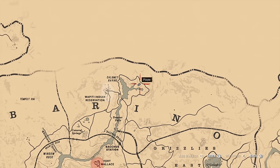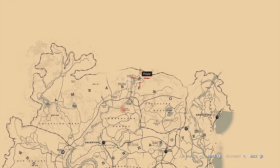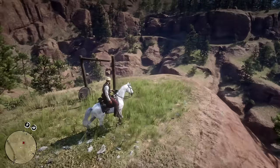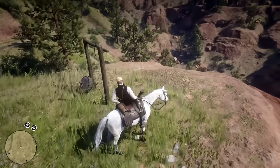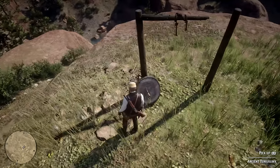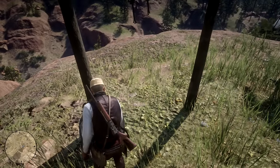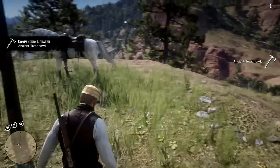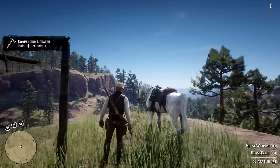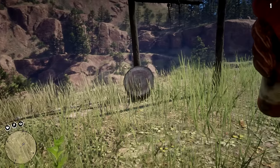From this spot, move further into the region of Ambarino, specifically center north, on the right side of where the Dakota River begins. Here you should find what appears to be a target practice range at the edge of a cliff. In it you will see a round target fallen on the ground with an ancient tomahawk still stuck in it. Grab it and it's now yours. Be careful not to throw it too far, as it could go over the edge — this actually happened to me when I tried playing target practice.